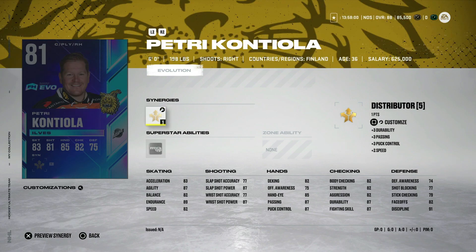Then we've got Petri Kontiola, a 7th-round pick by the Blackhawks in 2004, currently playing in the SM Liiga. He averages about 15 goals a year in that league, and he has Distributor, which gets him up to 84. But he's going to have to score about 10 goals to get to 89, and he's already got 5 on the year. His shot power is already 87 overall, so if he scores 5 goals, you're already into the 90s — but accuracy is so low. Face-off rating is nice for a 6'0" center, but much like Lundell, he's just not very big, so he doesn't take advantage of being a center that well.